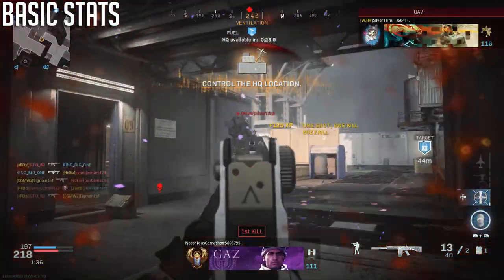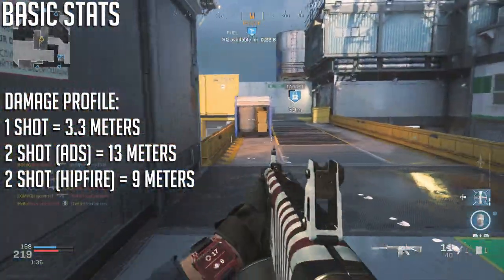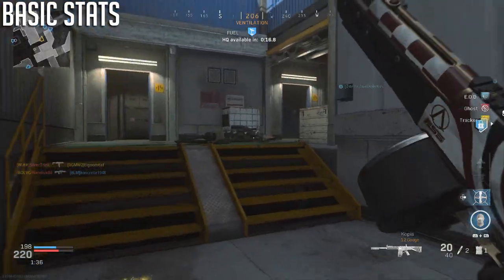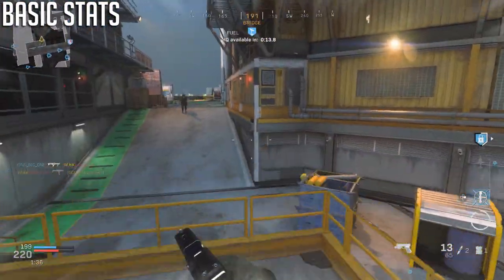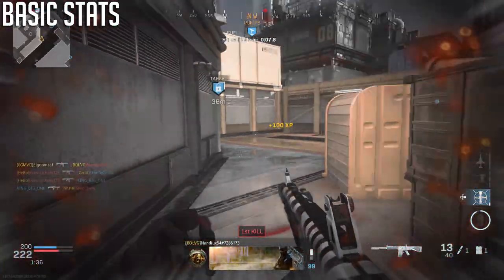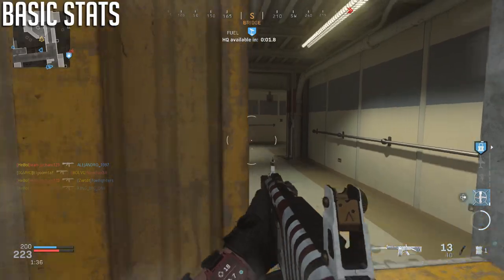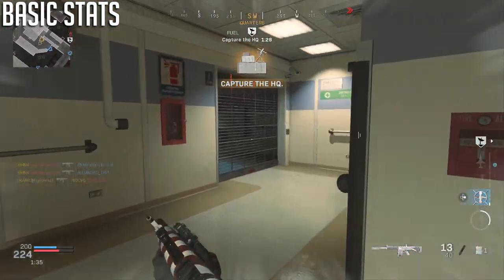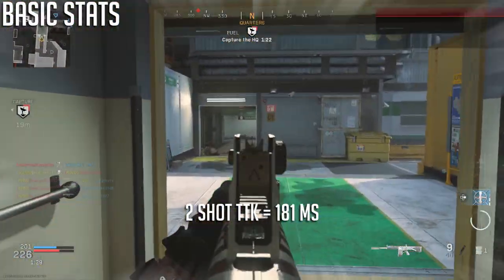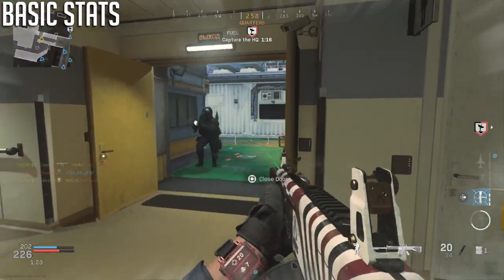The two-shot range when aiming down sights is actually pretty impressive — I was getting two-shot kills up to around 13 meters when fully ADS, which is really surprising. Hip fire still gets two-shot kills up to about nine meters. If you can get that two-shot kill, your time to kill is insanely fast at about 181 milliseconds, which is very competitive up close.